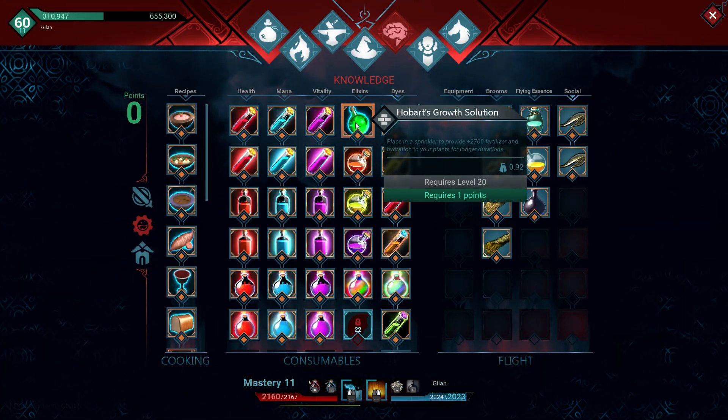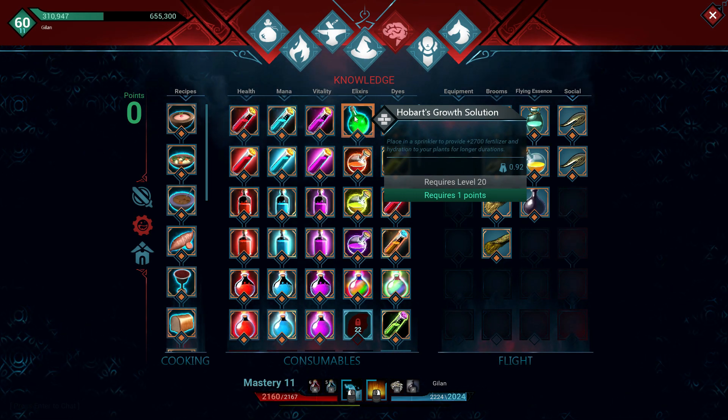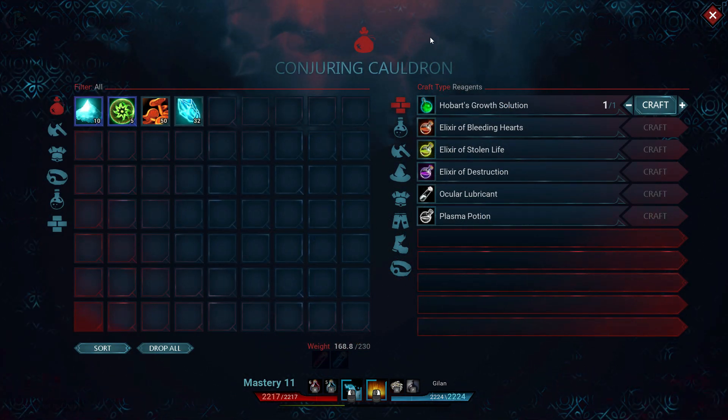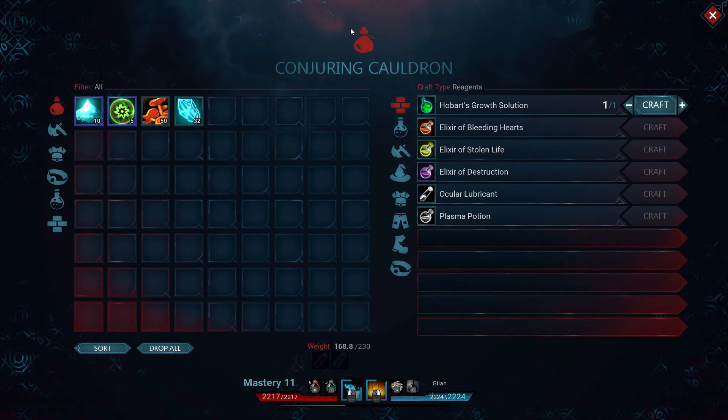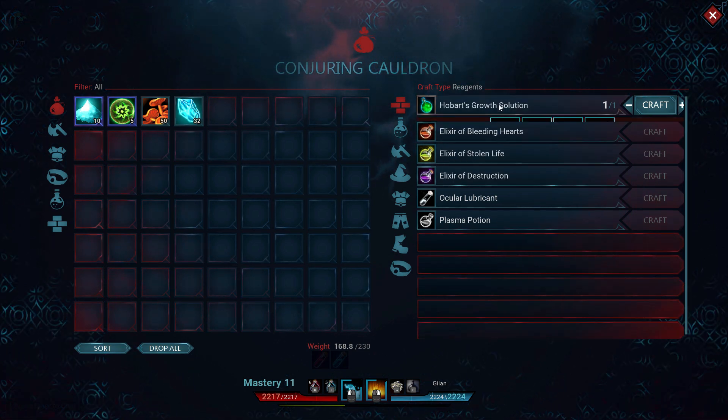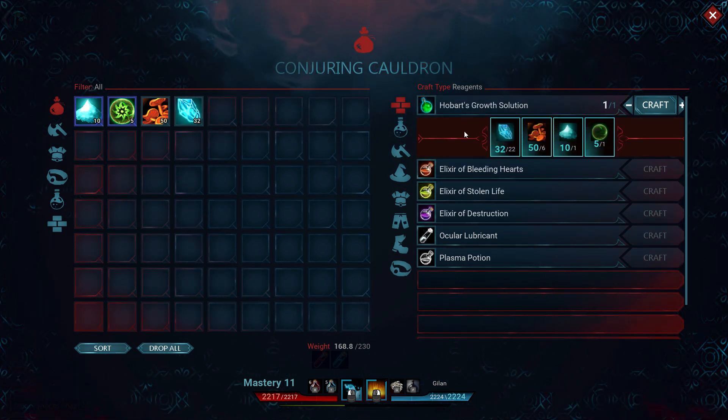You will need to be level 20 to learn Hobart's Growth Solution. To make it, you will need to be at a Condren Cauldron and have 22 rune crystals, 6 mushrooms, 1 fairy dust, and 1 nature's essence.